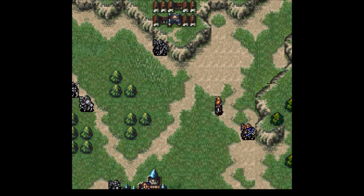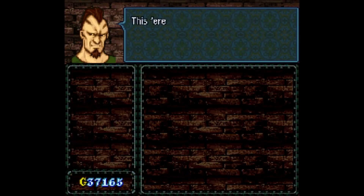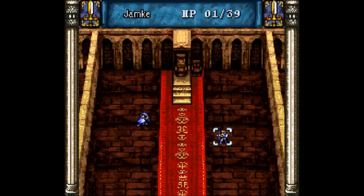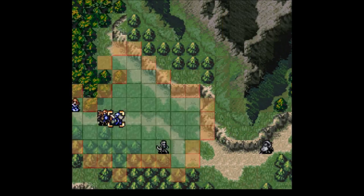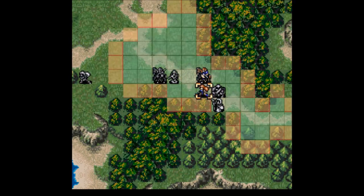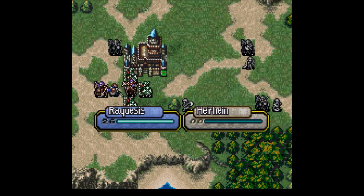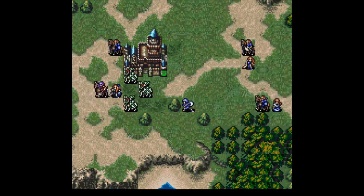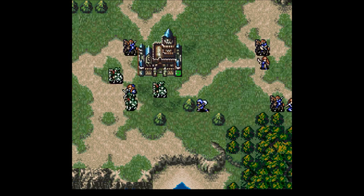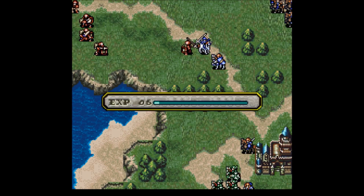One thing we can start talking about now is how experience works in this game. There are three ways a unit can gain experience: either killing an enemy, chipping away at the enemy, or using a staff. For the first two scenarios, the experience rewarded is related to the level difference between the player unit and the enemy unit. However, when using staffs, you gain a fixed amount of experience. What this means is enemy kills become a lot less enticing as the map goes on, and using staffs becomes a lot more worth it. So in these early stages of the map, we want to get as many kills as possible with Lachesis, and then as we approach the end of the map, we're going to start staff spamming with her a lot more.